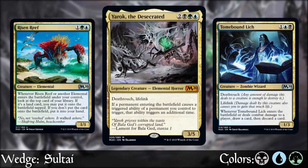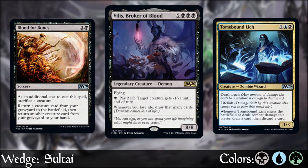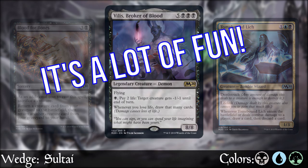A combo I love — if I can pull it off — is discarding a huge monster creature from my hand and then cheating it out with Blood for Bones. For example, play a creature on turn 1 or 2, then play Lich on turn 3 discarding Vilis, Broker of Blood, and then turn 4 sack whatever you want to get our 8/8 game-winning demon onto the board. The couple times I've pulled this off, it was responded to with my opponent pausing for a second and then conceding.